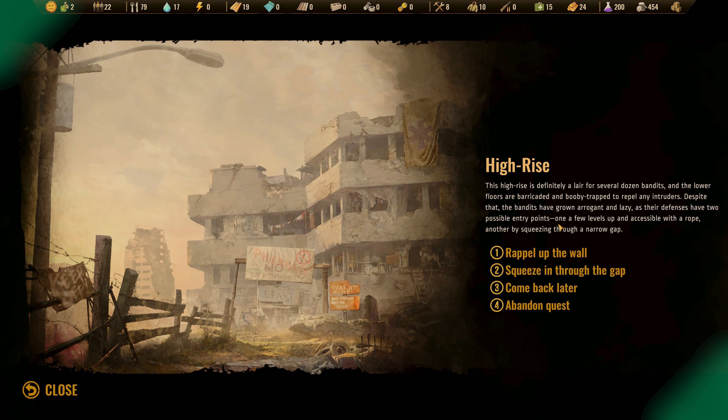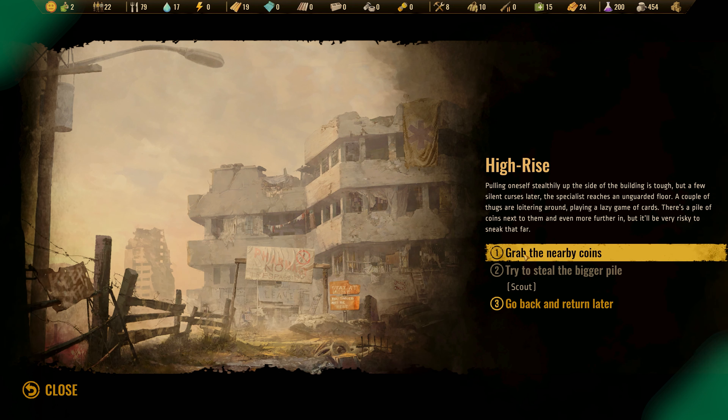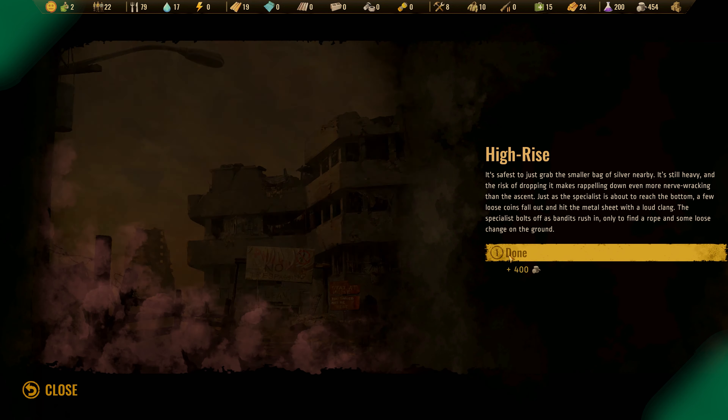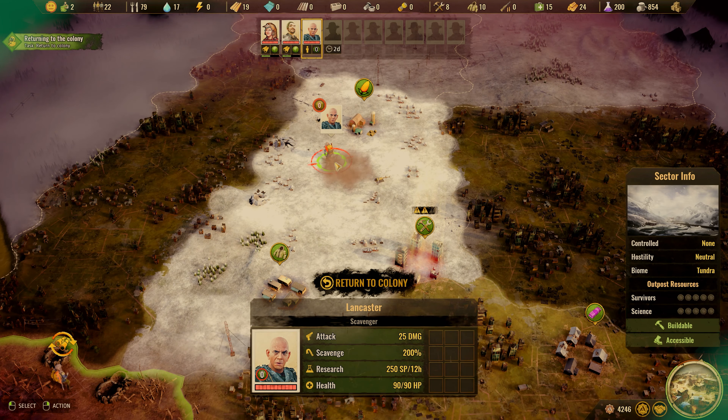This high-rise is definitely a lair for several dozen bandits. The lower floors are barricaded and booby-trapped to repel intruders. Despite that, the bandits have grown arrogant and lazy in the defense of two possible entry points — one a few levels up and accessible with a rope, another by squeezing through a narrow gap. Let's repel the wall — I need a scout. Pulling oneself stealthily up the side of the building is tough, but a few silent curses later, the specialist reaches an unguarded floor. A couple of thugs are loitering around playing a lazy game of cards. There's a pile of coins next to them, but it's safest to grab the smaller bag nearby. Just as the specialist is about to reach the bottom, a few loose coins fall and hit metal sheets with a loud clang. The specialist bolts off as the bandits rush in, only to find a rope and some loose change on the ground. Hooray!